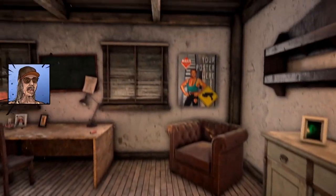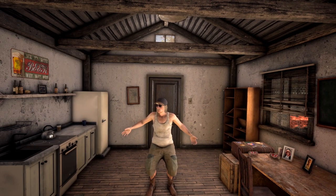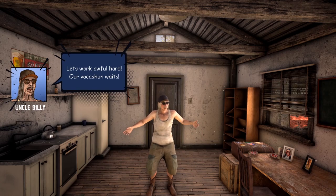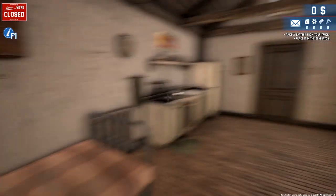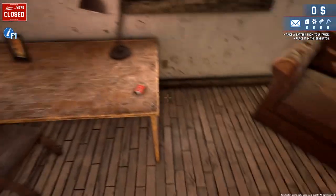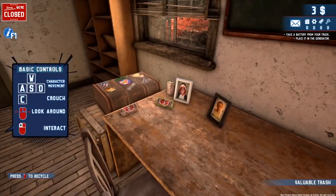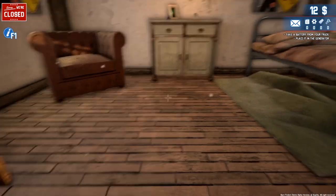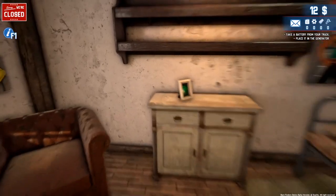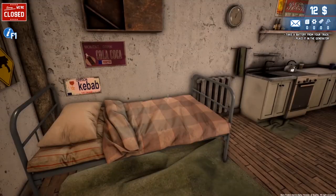'Wake up youngin', our generator's down,' says Uncle Billy. We also need a battery for our truck. The game gives us controls: right-click to recycle trash, move character, C to crouch, look around, and interact. That's probably one of the developers or something like that.